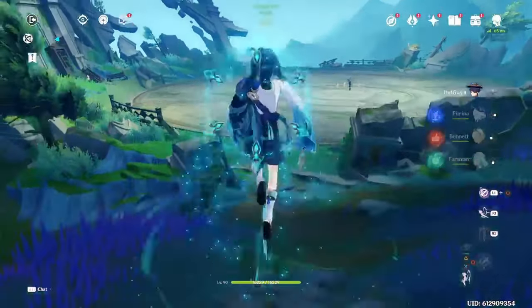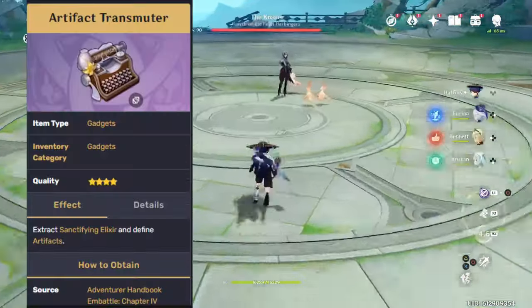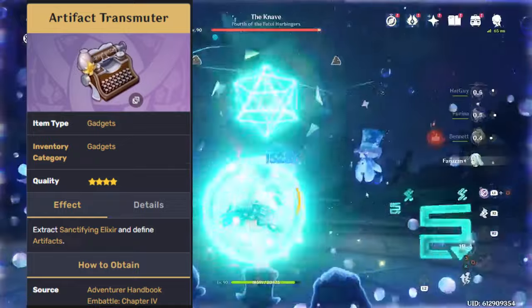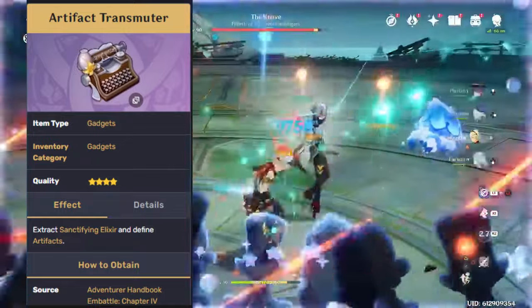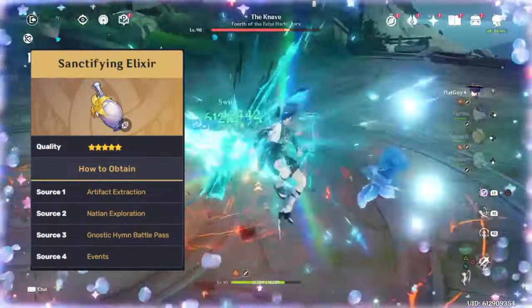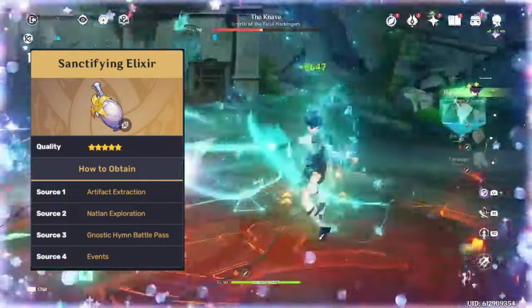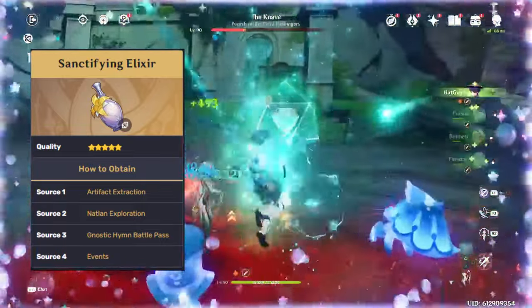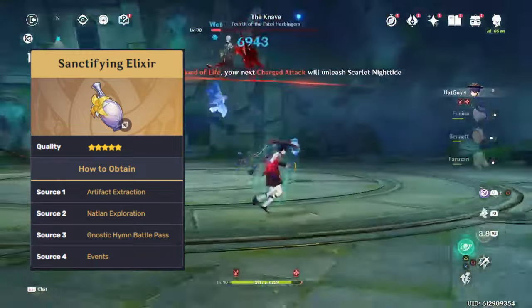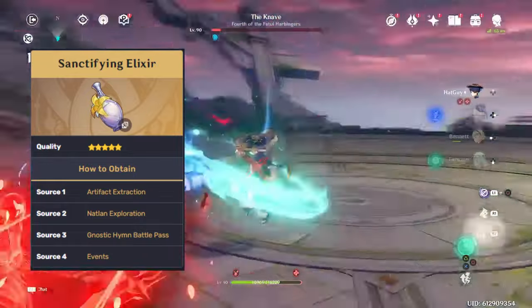We are only a week away from Natlan, and in this patch we'll be getting an artifact transmuter item which lets us create an artifact from any set of choice, with our choice of main stat and two guaranteed substat lines of choice. We'll be able to get the material to do this called Sanctifying Elixir through various means, such as exploration or the battle pass, and even synthesizing other artifacts. But there is a cooldown on how often you can synthesize, and we don't know how many you can create during each period or how long the cooldown is.